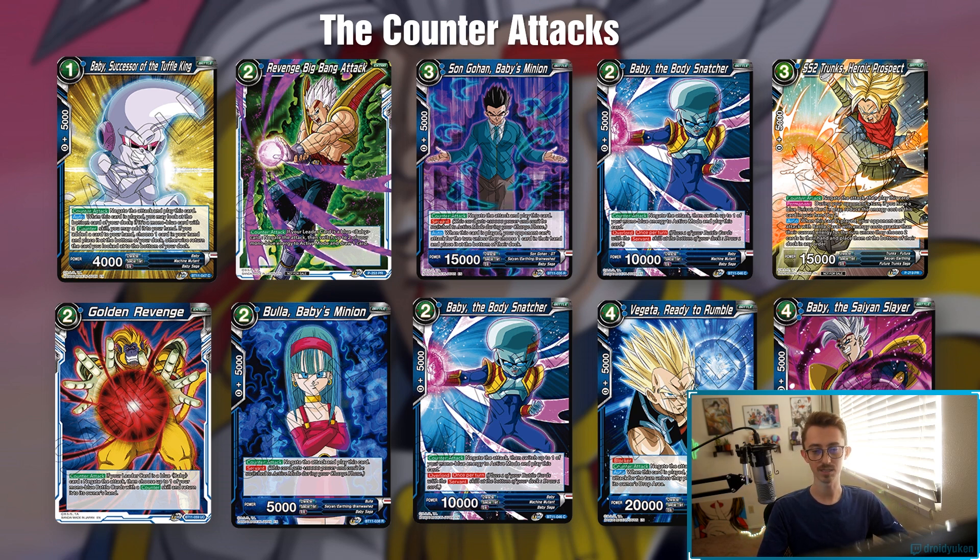Next we got Trunks — he could be a one-drop or a two-drop in this deck if you have a Unison out. Usually it's a two-drop, but even for two energy instead of three, this card is worth seven in a lot of matchups, or you just charge. Golden Revenge lets you add one of your counters on field back to your hand, so you can do a bunch of really crazy loops with Baby the Body Snatcher being free — if you have enough energy to just go free negate, bounce it, free negate, bounce it.